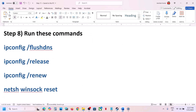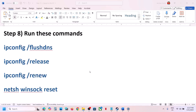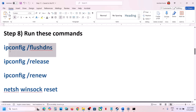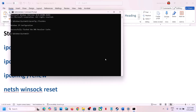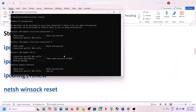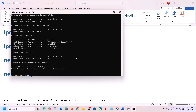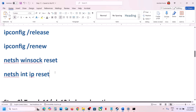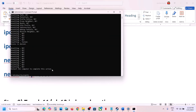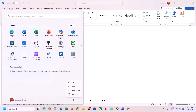The next step is to run some commands. The commands are provided in the video description. Type 'cmd' in the Windows search box, right-click Command Prompt, and click Run as Administrator. Click Yes to allow. Copy each command one by one from the description, paste it in, and hit Enter. After running all commands, restart your computer and then launch the game.